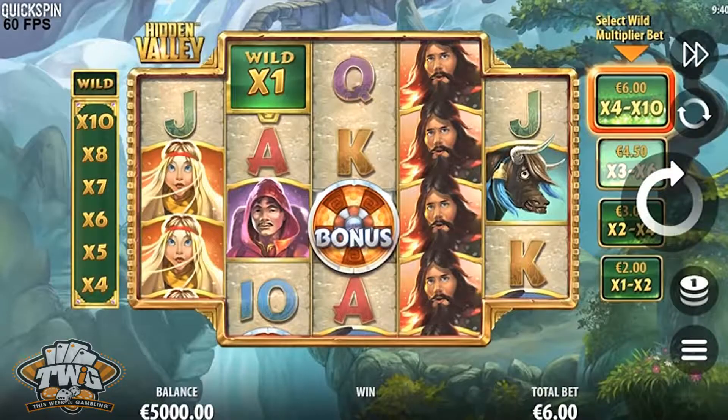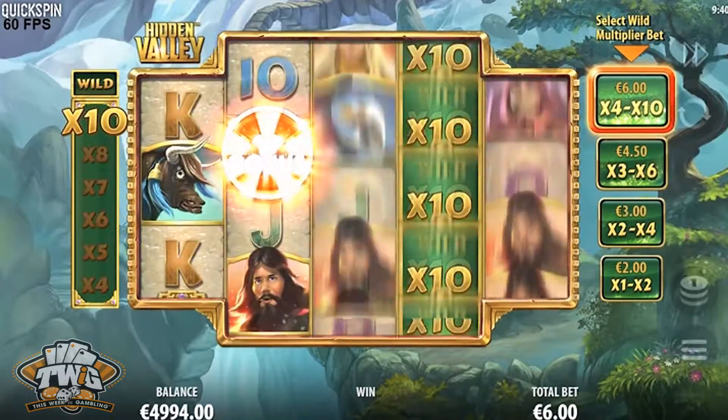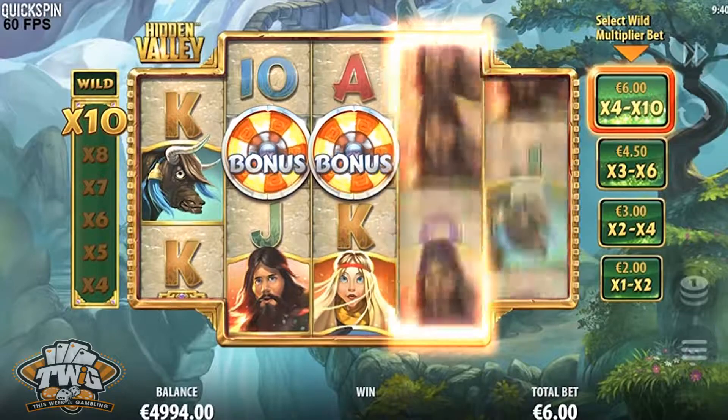Hello friends, thanks for tuning in for another online game review from This Week in Gambling. Old things are new again, as Quickspin has revived a player favorite with their Hidden Valley online slot. Amazing graphics and massive wins are waiting in this 5-reel game with 40 paylines.